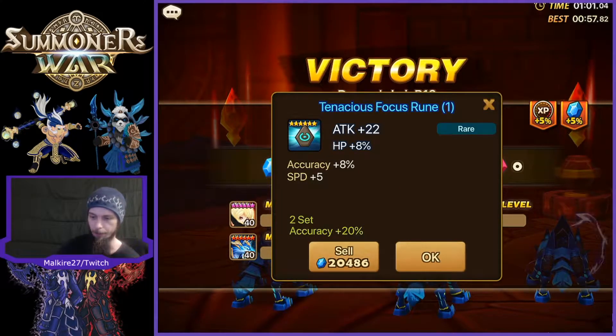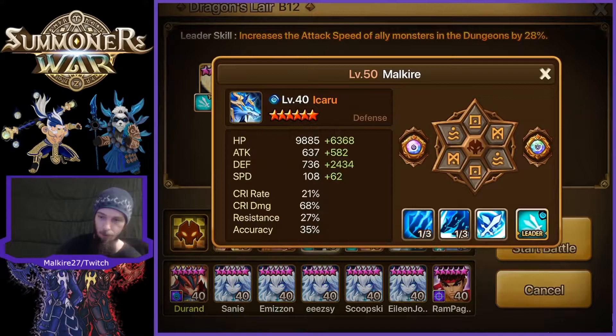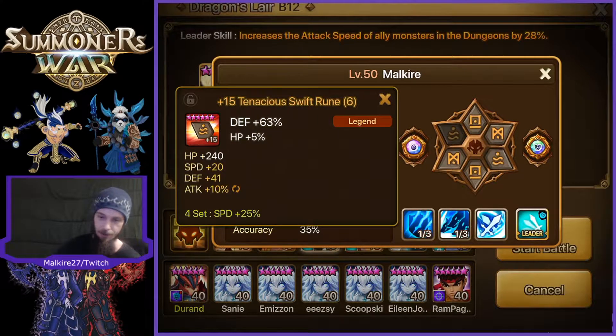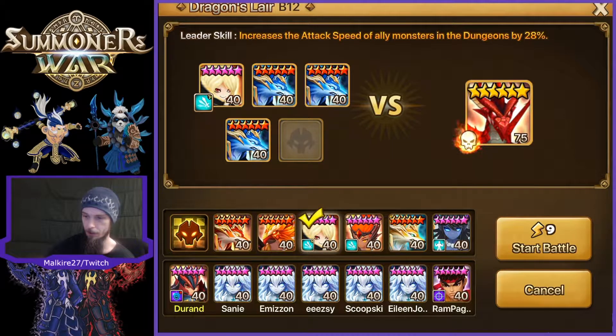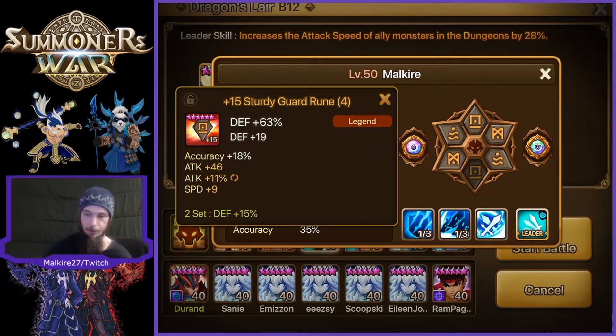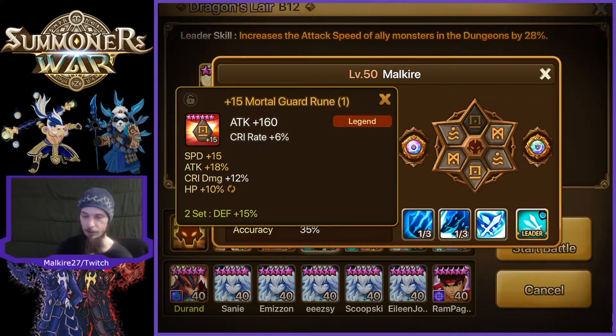And your slot 5 is going to be more so the attack percent sub, same as slot 3 — except you can actually get flat Defense. So: Defense percent, Speed, Accuracy, with either Attack percent or flat Defense on them. So those are things to look for while you're collecting your runes. They can be on pretty much any set if you've acquired them. I've got Swift sets that are just pretty decent — high defense, swap speed with some accuracy. So you can see how these runes are being used. The Ika runes are pretty good to get, like guard runes, but you don't need them. Broken sets do work, you can get Determination runes. Slot 1 is pretty easy to acquire — decent stats, you pretty much just need Speed or Accuracy on them and they work out pretty well.